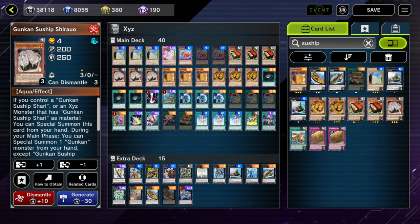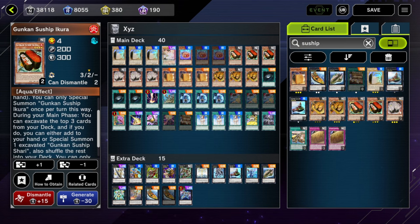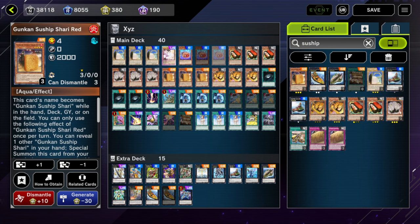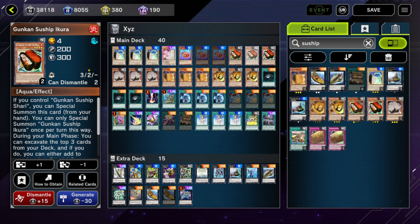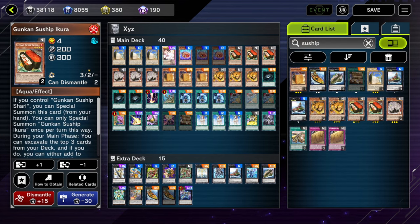One extender lets you special summon a Shari from your hand and get a rank 4 Xyz without a normal summon. Another can special summon itself if you control Shari, then special summon another Gunkin monster from your hand. The least reliable one requires excavating the top three cards — if you excavate a Shari you can special summon it, but you need stacking effects, which is a lot of work for little payoff.